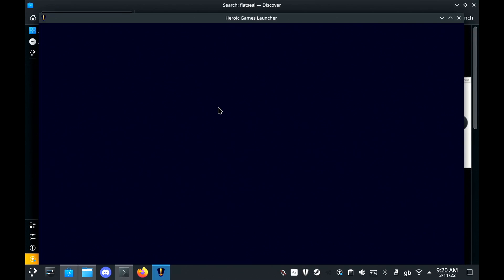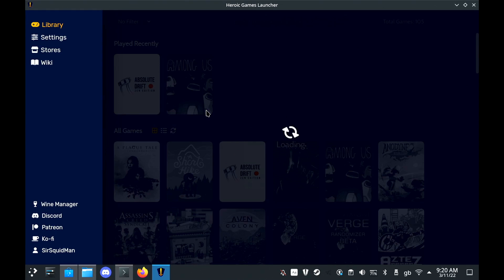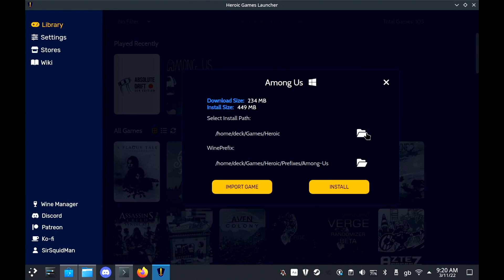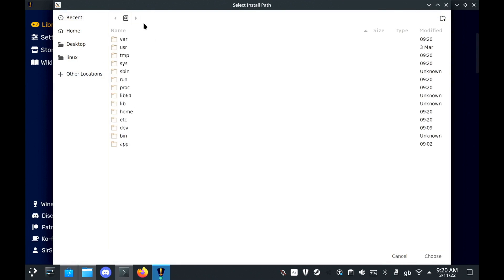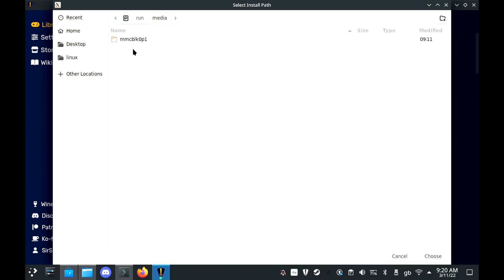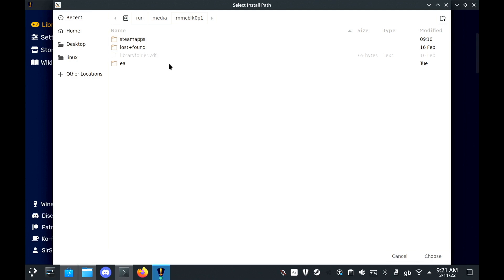Then to actually find the SD card in the Heroic Games Launcher when you're going to install, you click the Other Locations button, go to Run, then Media, and then you'll see the name of your SD card right there. And that's all you have to do to get the Epic Games Store through the Heroic Launcher set up on the Steam Deck with SD card access — it is amazingly simple.